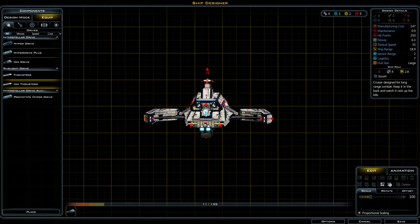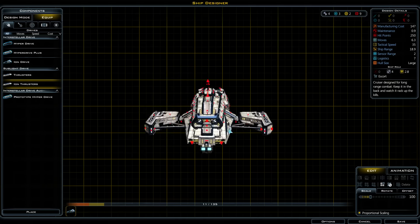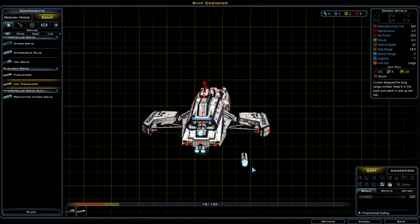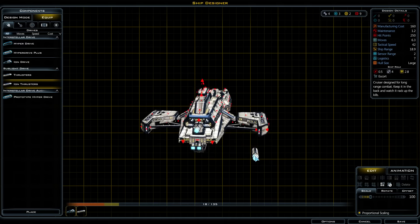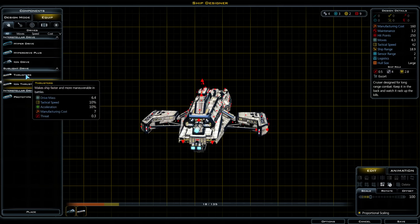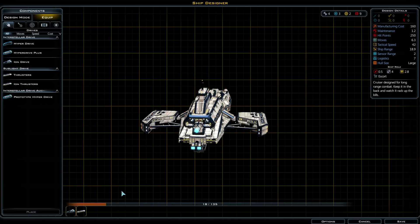Let's get the iron thrusters — where can we get those mounted? Maybe up here — seems good. Tactical speed 42. Put a second one on, get 49 — that doesn't really change that much.